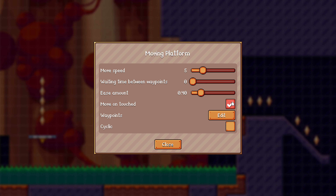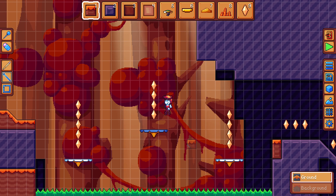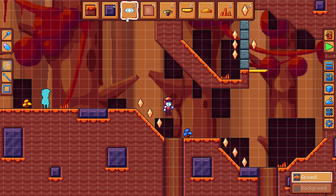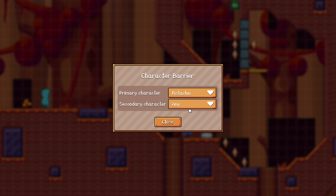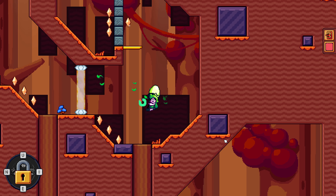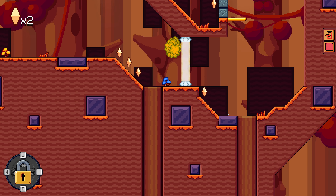These have quite a number of properties that should make them rather flexible to work with. In addition, the character barriers have been added now, so you can lock the player to a specific character at any point in your level. I'm guessing players will also use this to make levels where you can only play as a single character throughout the whole level.